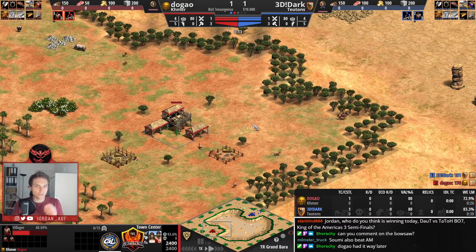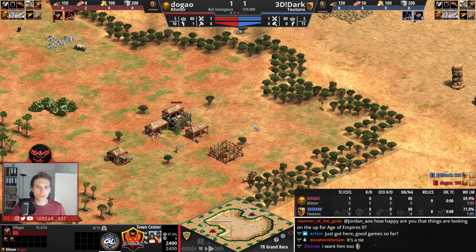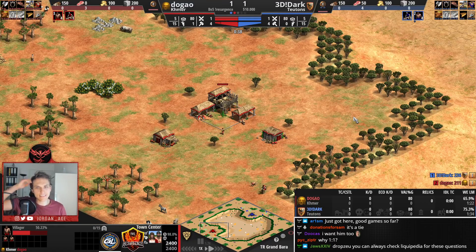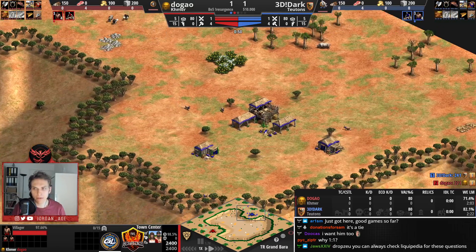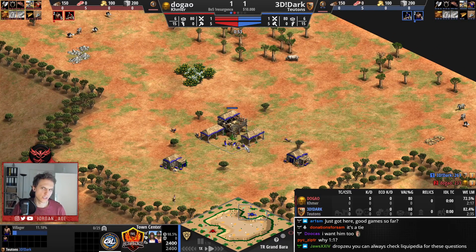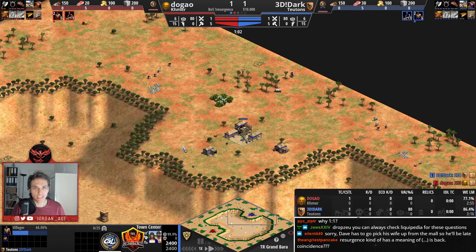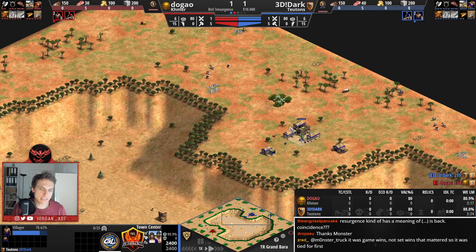Good guys, we are jumping into game number three. This time it is Dark's home map — Grand Barra. We have Dugao playing in the red trunks as Khmer on the left-hand side of the map, and Dark playing in the blue trunks as Teutons on the right-hand side. It's 1-1 because Dugao lost the first game. Let me introduce the map before talking about it.